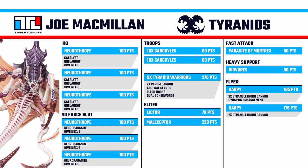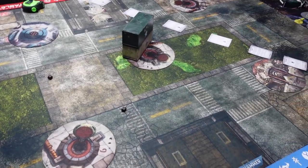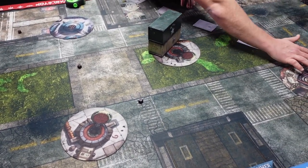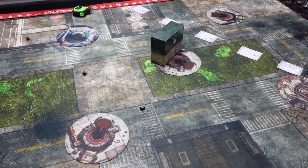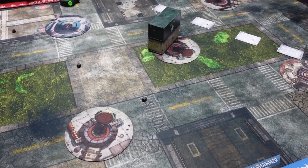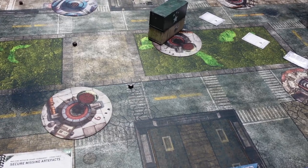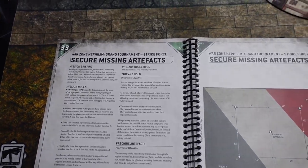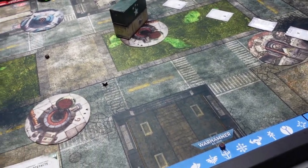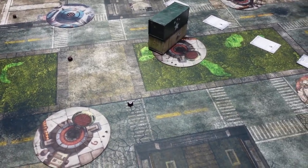Something worth mentioning is the terrain. We're doing Warzone player-placed terrain with a slightly modified version we've been testing that lets you roll and know your side — fairly standard for FLG player-optimized but Warzone normally doesn't tell you your side before placing. We know our sides but still have freedom to place terrain anywhere on the board with restrictions on table-quarter density and spacing. It's important when doing player-placed terrain to mark off your deployment zone, especially with diagonal deployment like this mission, so you know where pieces actually land.